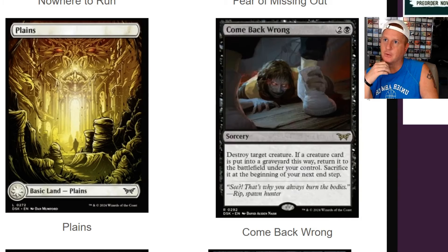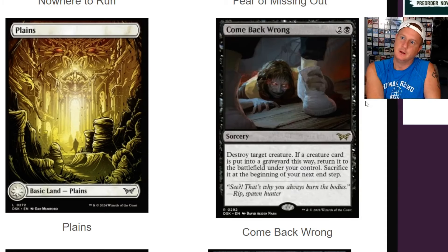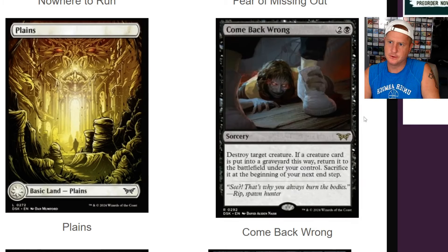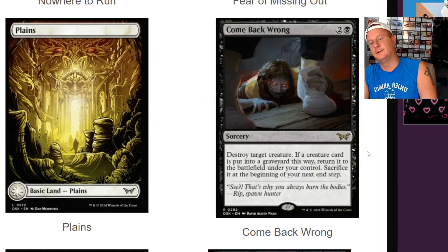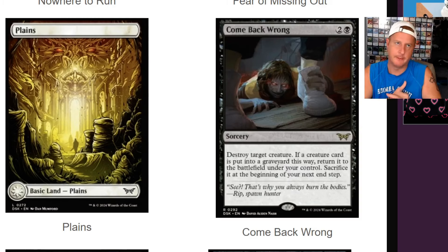Here is Come Back Wrong — that just sounds weird. Three-drop sorcery, destroy target creature. If a creature card is put into a graveyard this way, return it to the battlefield under your control. Sacrifice it at the beginning of your next end step. That's dope. If only there's a way to get around that sacrifice at the beginning of the next end step. But sometimes if you steal like an Embercleave or something like that, a big boy, you get a lot of value out of that really quick.